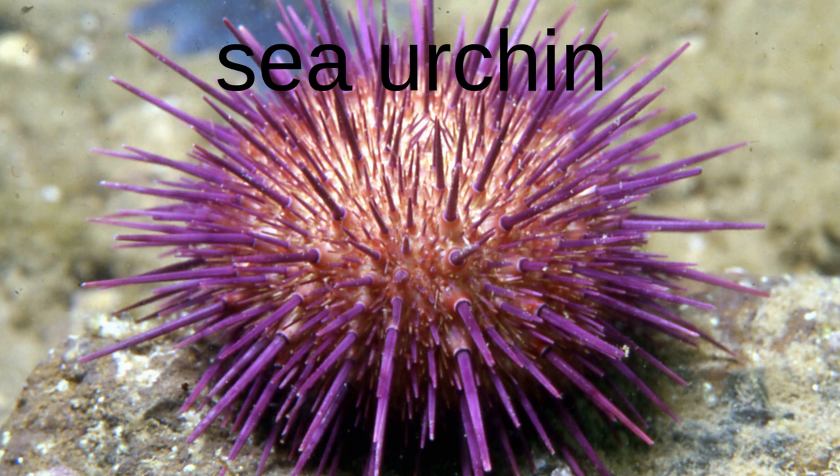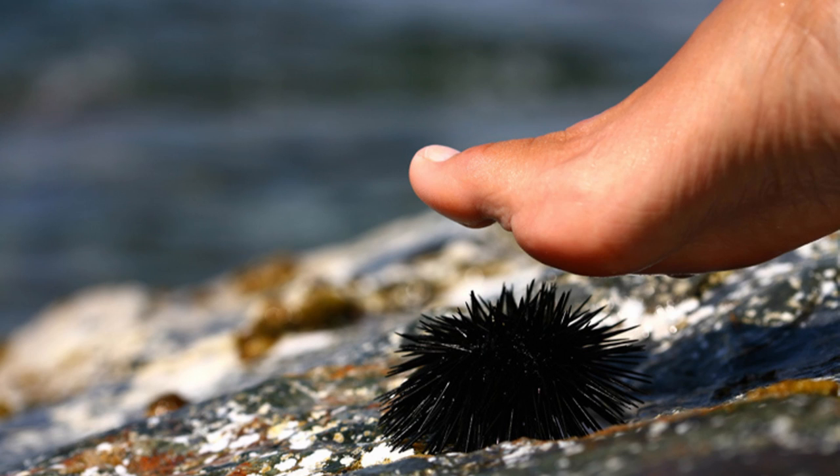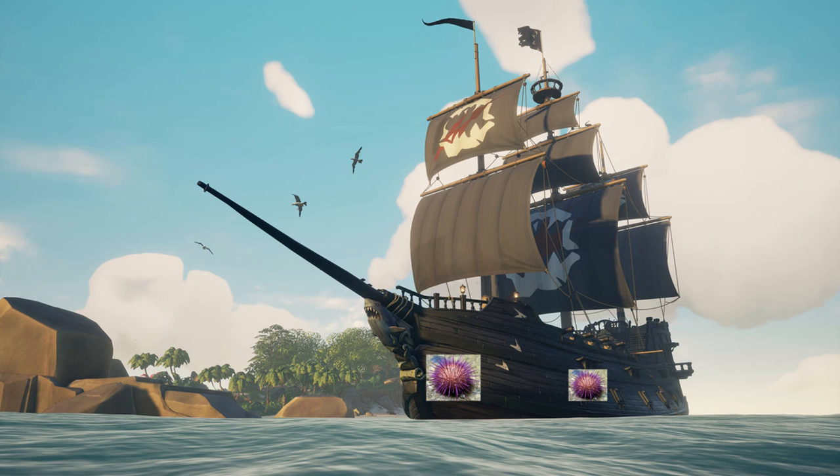The third animal is the sea urchin. Sea urchins would sit at the bottom of the seabed and on beaches, and if you touched them, they would deal a little bit of damage to you, but if you stepped on them, they would give you a limp effect, just like when you fall from a high place. Also, if you crashed into an island and your ship bumped into one, then they would stick to your ship, adding a little bit more interactivity into the animals and ships in the game.